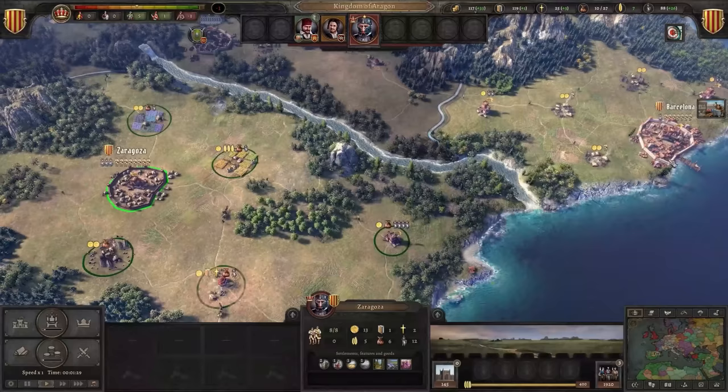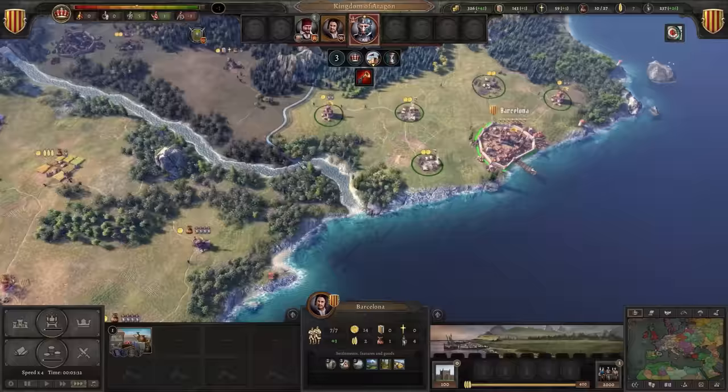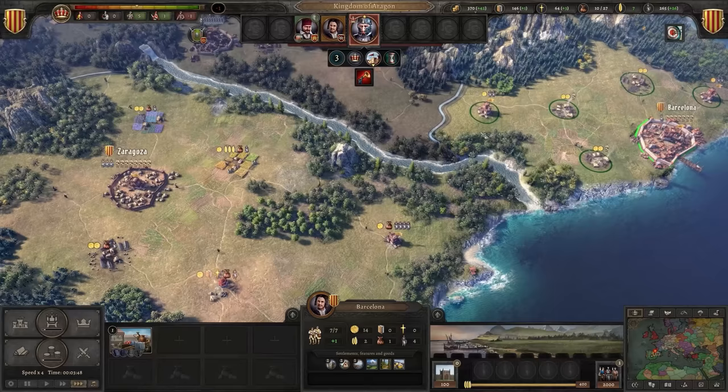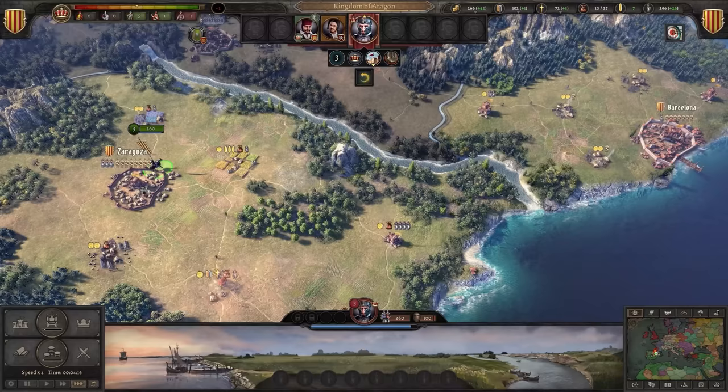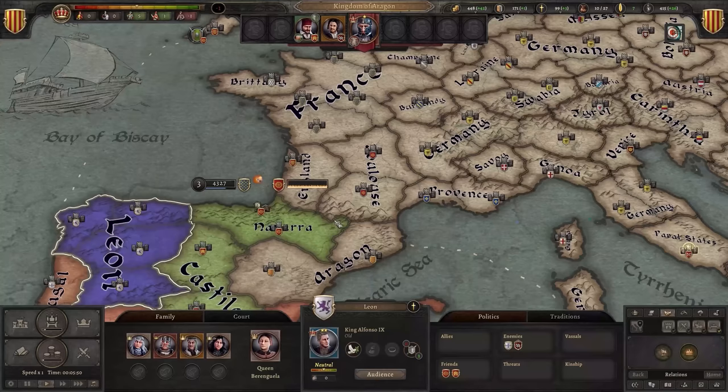Still need to get a little more gold before we can call to arms. As if on cue, the market square is done — more income, people are happier. It's a good start in Barcelona. Now let's call our king to arms. Do we need to do Barcelona or Zaragoza? Kind of a coin flip. Let's do Zaragoza — it's right next to Pamplona, which is going to be our next target. Now we've called to arms, we can raise an army.